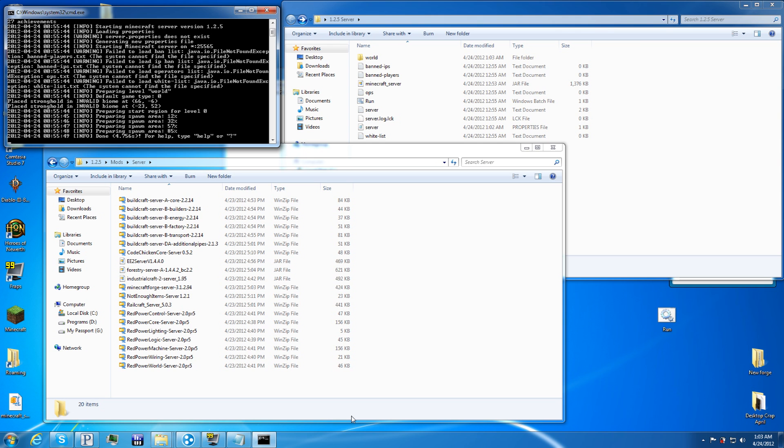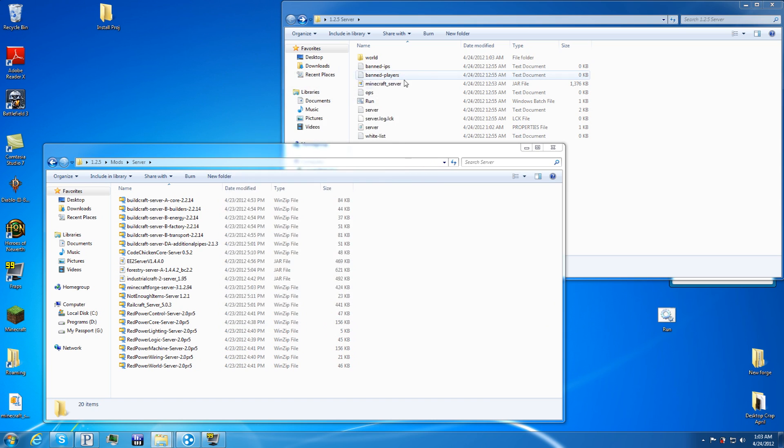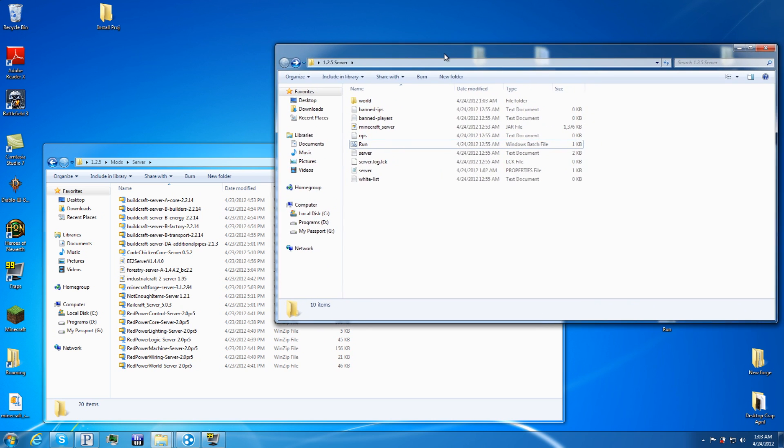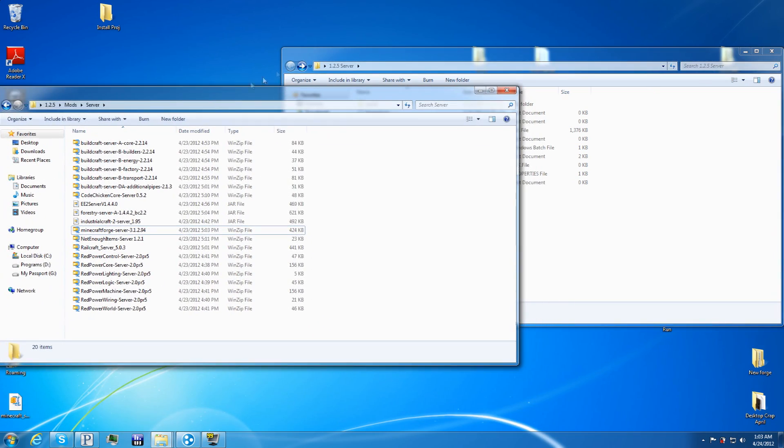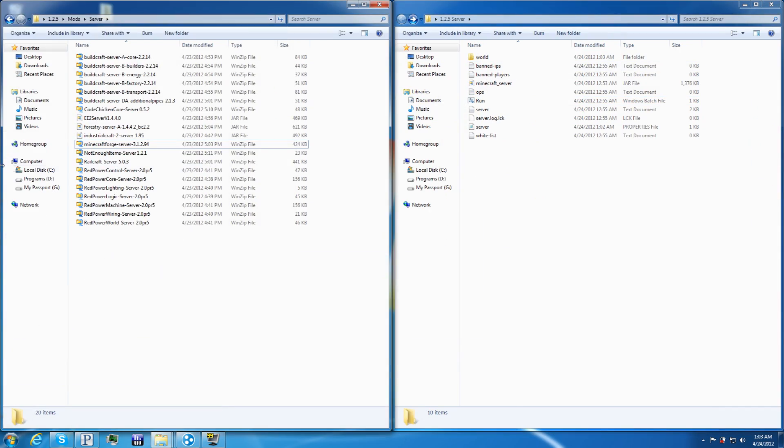Now that you have the server up, you can test it — connect to your own internal IP address from your modem or router. Assuming it works, you can close out of the server and run, and you should have two windows open: the actual server and the mods folder on the other side.